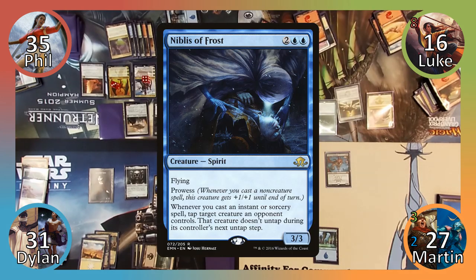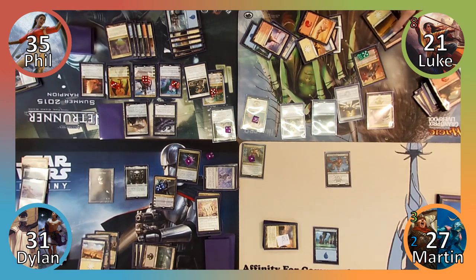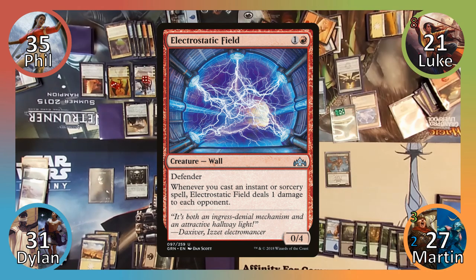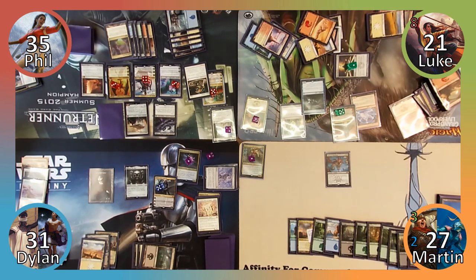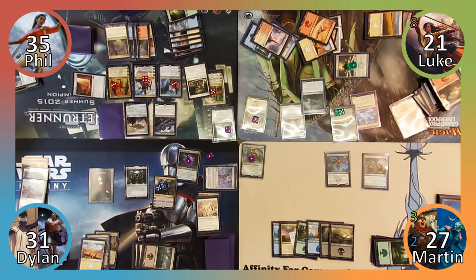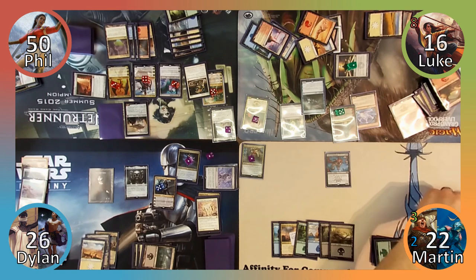Luke casts Nimbus of Frost, followed by Huatli, Warrior Poet. He uses Huatli's plus two ability, gaining five life thanks to two prowess triggers. He plays two Plains and casts Electrostatic Field before passing to Martin. In my upkeep, Spawn of Mayhem deals one damage to each player, and Luke puts a charge counter on his cannon. Luke then notices that he only has five cards left in his library. I play an Island and then cast Spitting Image, targeting my stolen dragon. Phil responds by sacrificing the creature to Trading Post, returning Wormcoil Engine to his hand. Luke, myself and Dylan take five damage each, and Phil gains fifteen, and my spell fizzles.